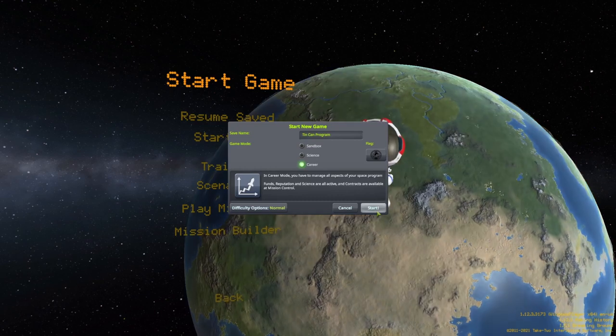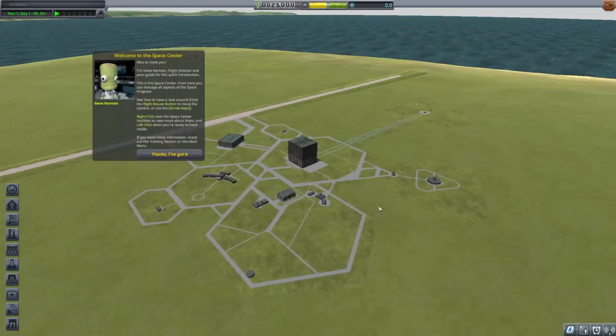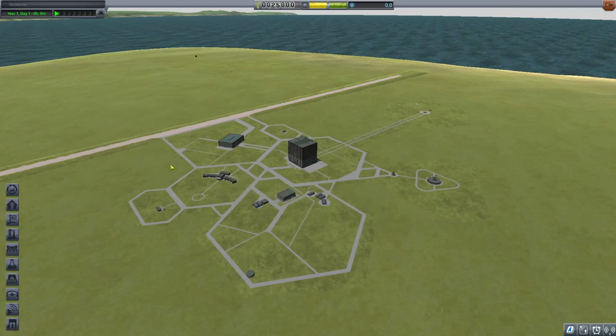Before we begin, look over the tweaks found in the Program Basics section of the written guide. These tweaks will ensure that what you see in your game is consistent with what is shown in the video. If you are not an experienced player, be sure to read the entire Program Basics section to avoid some common problems. There are seven missions in the program, but the contracts appear in random order, so your path forward may vary.